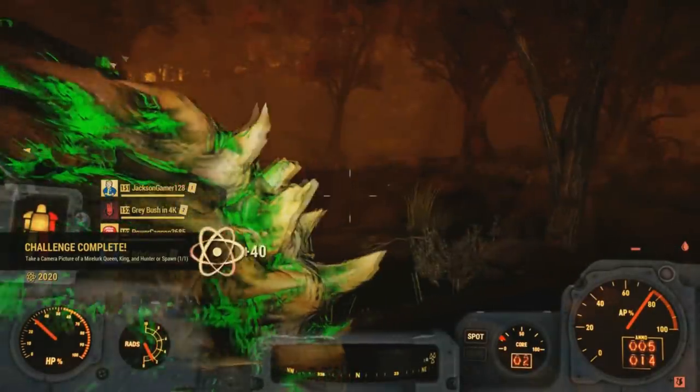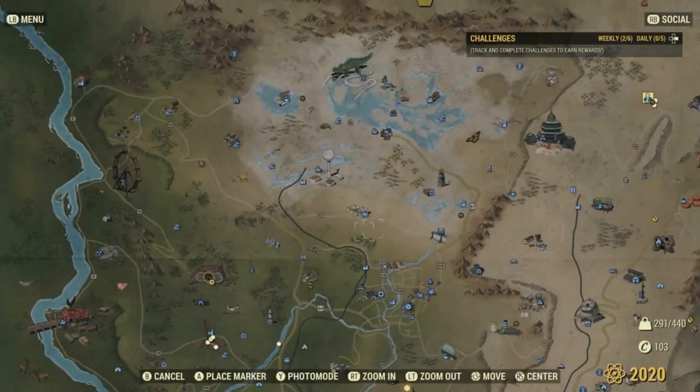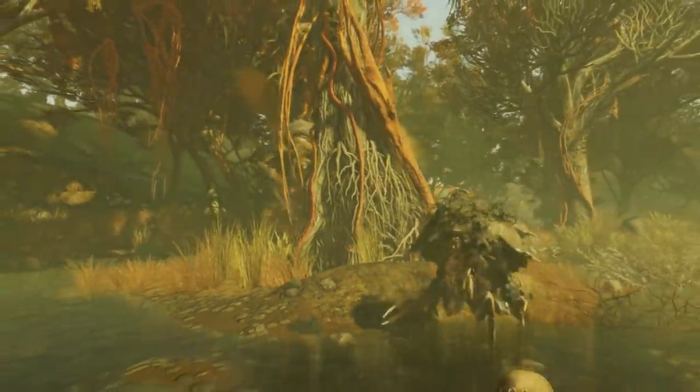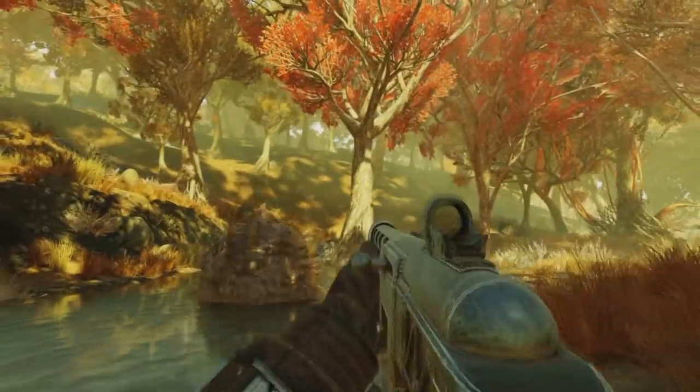For instance, taking a picture of the different Mirelurks grouped together. You can find all kinds of different Mirelurks up here in the Mire region near the compass. This place is literally next to nothing, but up here you can find a family of Mirelurks to get you an easy 40 atom points just by taking a picture of all of them grouped together.